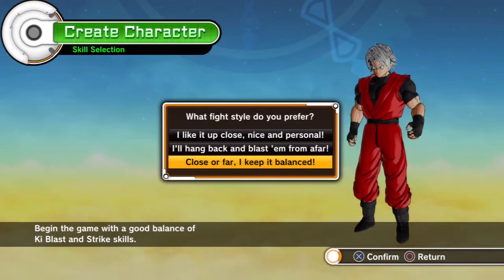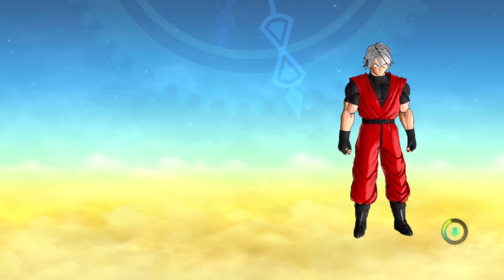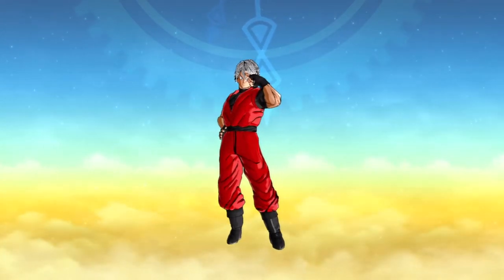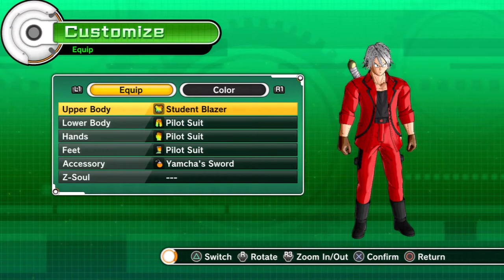Dante likes it up close and personal, but with devil trigger and all that, I guess we'll just run with balance if we're sticking with continuity. And yeah, that is Dante Sparda so far. Soon we're going to get to the styles and the moveset, or at least the one I gave him — but you guys can do what you want.